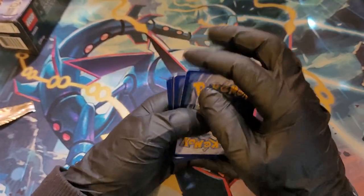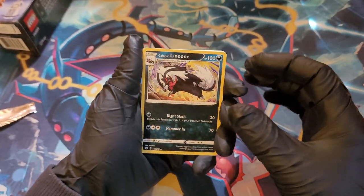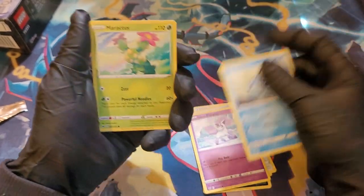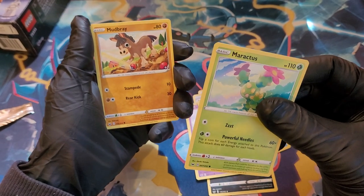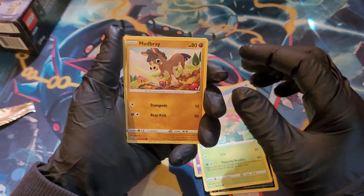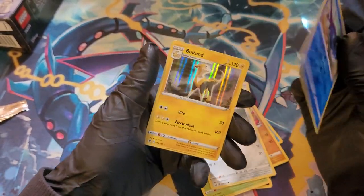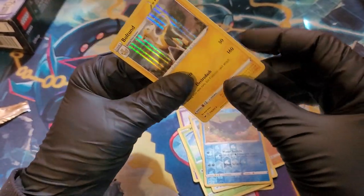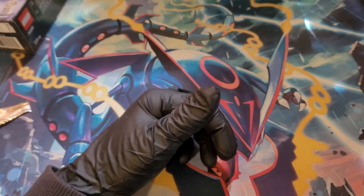One, two, three. Get rid of a water, flip them around. Energy Switch, Bisharp, Galarian Ponyta, Sableye, Maractus, Mudbray, Pawniard. Reverse holo Mantine. And Boltund. So no big hits, unfortunately, out of those packs. Now we'll get into the Pogo packs and hunt down that Radiant Charizard. And I think, if I remember correctly, there is a Ditto on a couple of them.